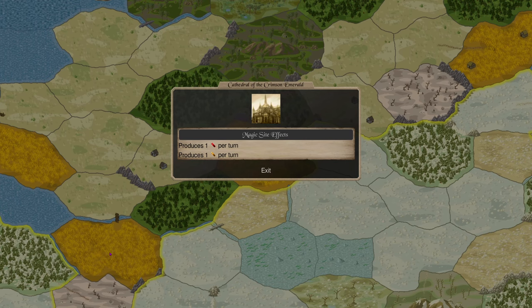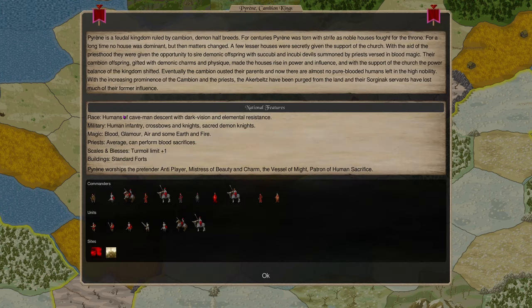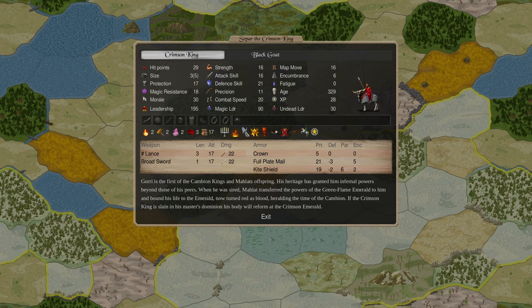The Cathedral of the Crimson Emerald gives good gem production and gets you started in the blood path quickly. You have blood, glamour, air, sometimes earth and fire — you can perform blood sacrifices. There's a turmoil limit, which is a little unfortunate, but you can get by. Standard forts and that's about it for the national overview.